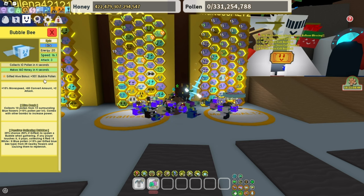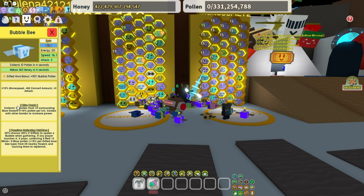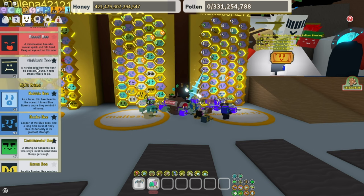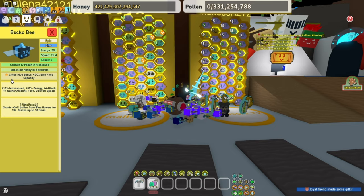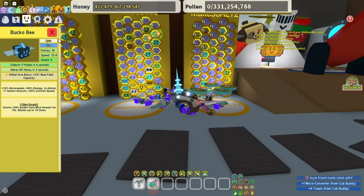Bubble bee — really good. Bubble pollen and blue bomb, really nice. Definitely a really good bee to have. Bucko bee gives blue field capacity — really OP. Blue boost is also really nice to have.